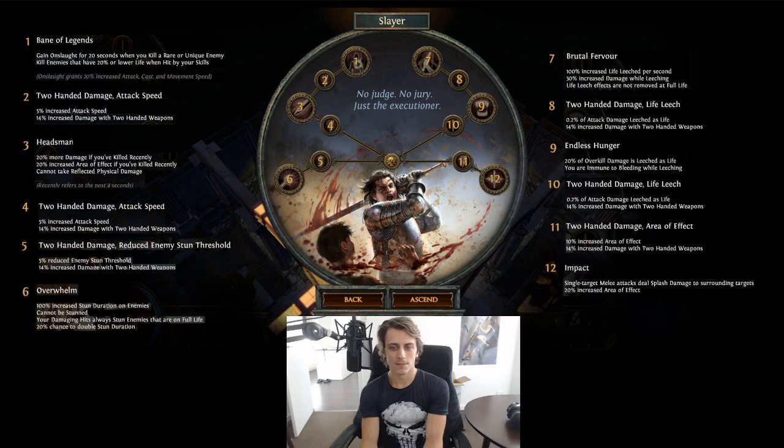That is how you do an ascendancy revamp. We just got previews of a few ascendancies from classes that look completely crazy, or at least way more exciting than some of the previous ones. We got a couple of lackluster ones, but I want to go over all of them right now. We got news today of the Elementalist, Deadeye, Trickster, Slayer, and Occultist, and a lot of them are pretty damn worked over with exciting stuff.